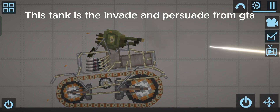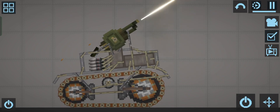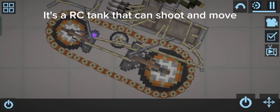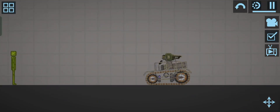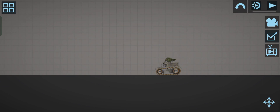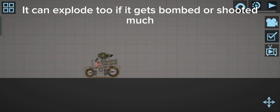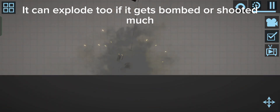This tank is the Invade and Persuade from GTA. It's an ARC tank that can shoot and move. It can go in reverse too. It can explode too, if it gets bombed or shot.